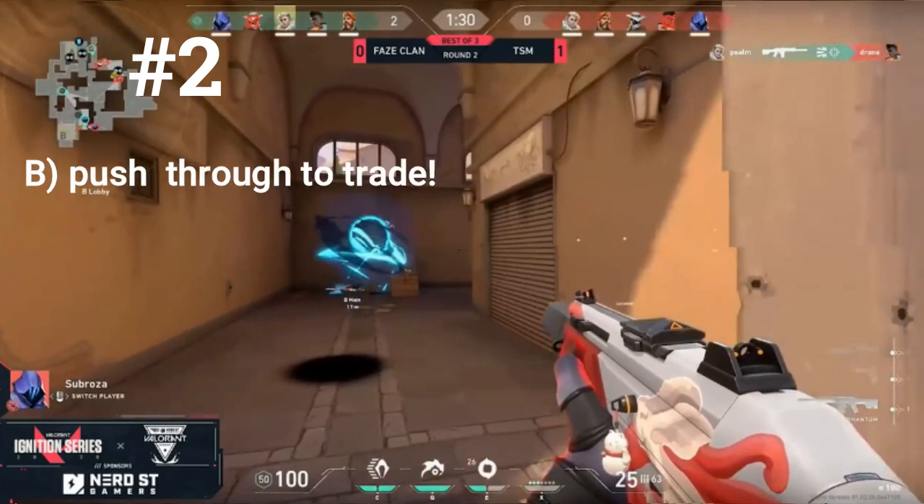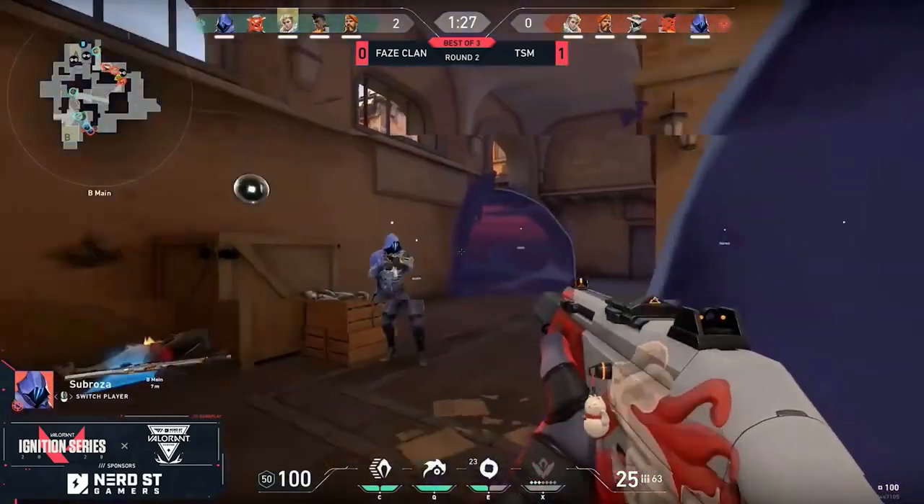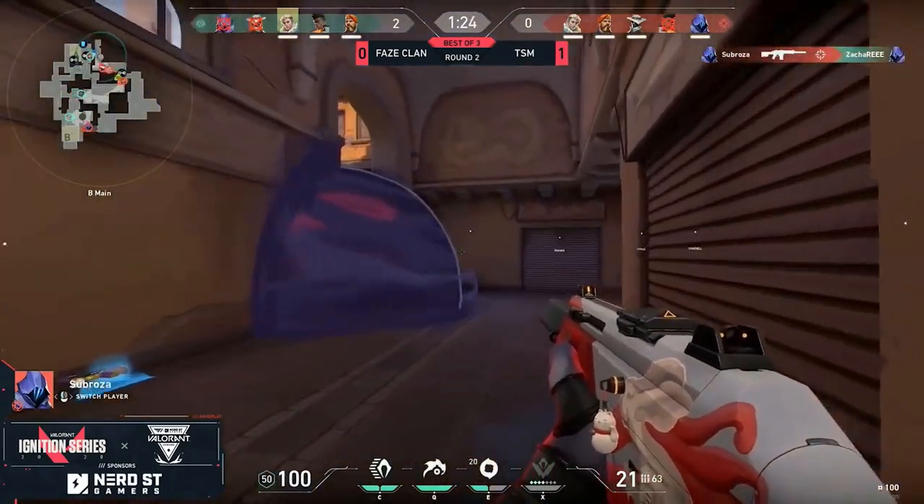He knows nobody is on the left because the smoke just popped right in front of him. If he doesn't get the trade, the team already killed one of his teammates, so if he doesn't get this trade the team is going to be at a numbers disadvantage. The best bet is to push through and get the kill. He still has his Paranoia available and he's going to win out that fight against Zachary.